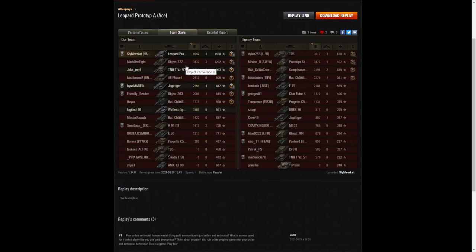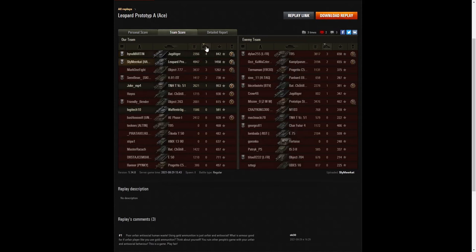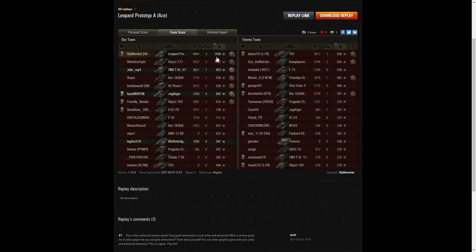The third highest damage in the game falls to the Prototype Standard B on the enemy team with 3,476 — just tipping the Object 777 v2 with 3,437. When it came to kills, the Jagdtiger did the best with four. Sly Meerkat managed three, the Object 777 v2 got three, and the T95 on the enemy team got three. For base XP, Sly did the best with 1,458 — and he and the Object 777 v2 were the only two players to get over 1,000.